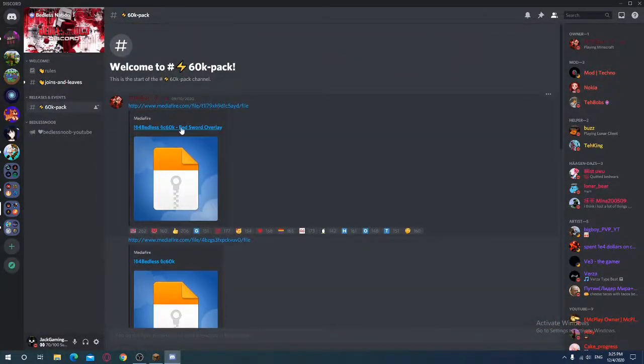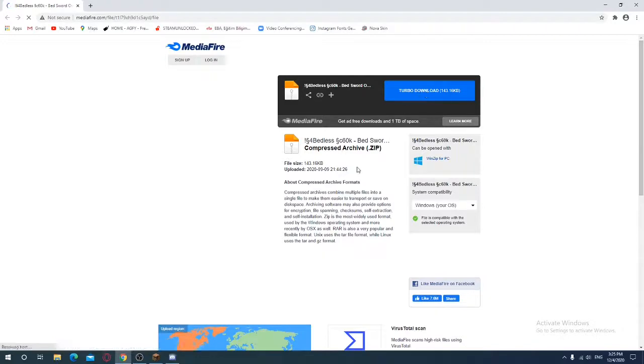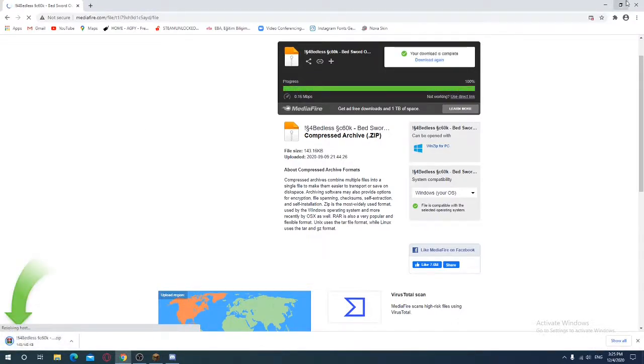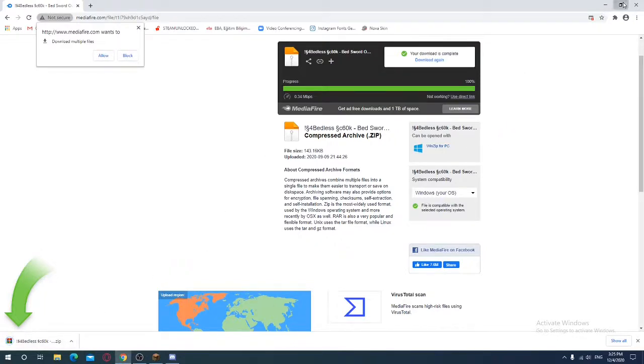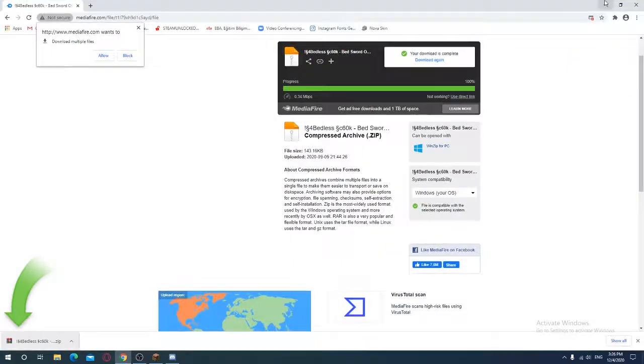Look, I downloaded this Halloween one — let me show you. Go to my video description below, press the link, and it starts downloading. Press 'Keep' — it's safe, no virus, I promise. When you see it downloaded, just drag it and put it into the resource packs folder.